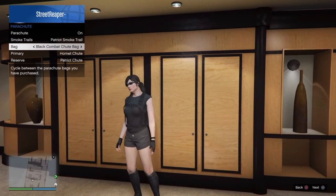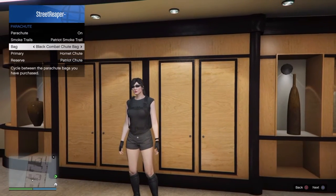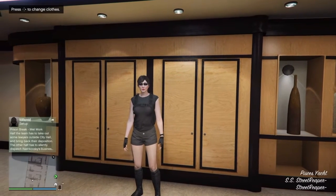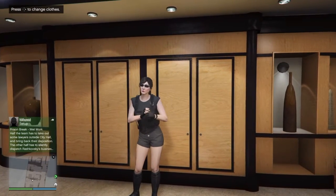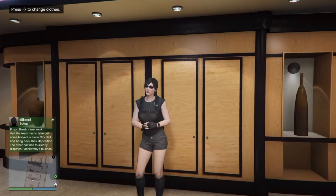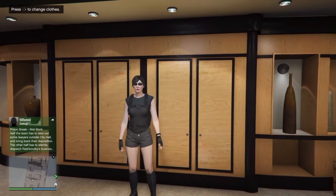Finish off the outfit with the black combat shoot bag, and I think this looks pretty good for the Tomb Raider outfit. I'll leave how to do this on the screen here for about 10 seconds, like printed instructions.